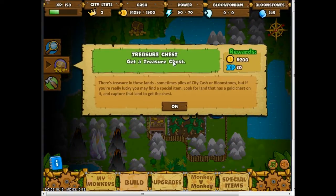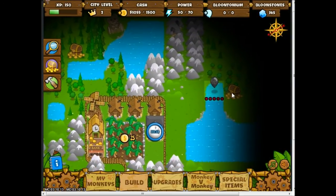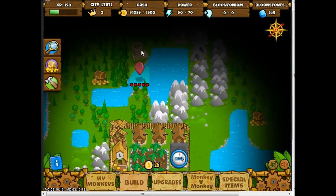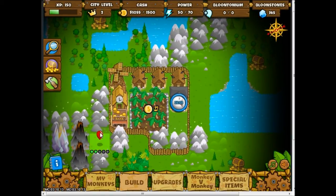There's also a 'treasure chest' mission — there are treasure chests in these lands, sometimes piles of city cash or Bloonstones, and if you're really lucky a special item. Look for land with a gold chest on it and capture it. One general tip is to always capture land in a spiral pattern, because that's the way the difficulty increases.